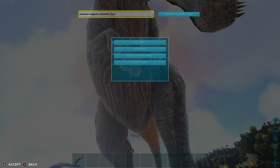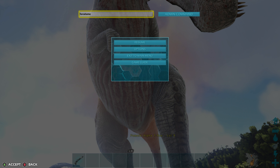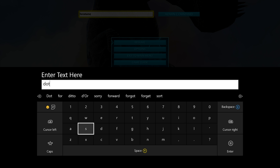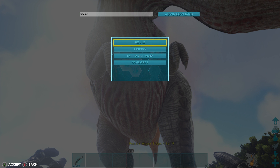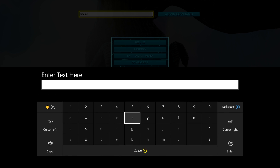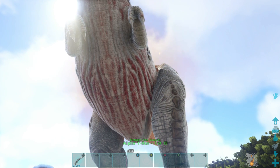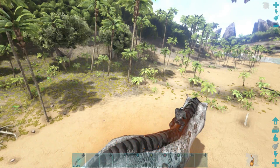Now there are two things you can do here: you can do 'forcetame' or 'dotame'. If you want to tame without needing admin commands from friends, use 'dotame' — but that requires a saddle. For alpha rexes, you have to use 'forcetame' because they have no saddle in game. For everything that does have a saddle, you can use 'dotame'. Now we have a fully functional alpha rex — you can ride it and do whatever you want.